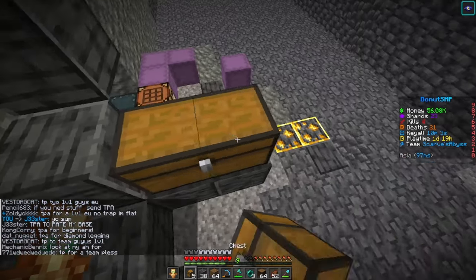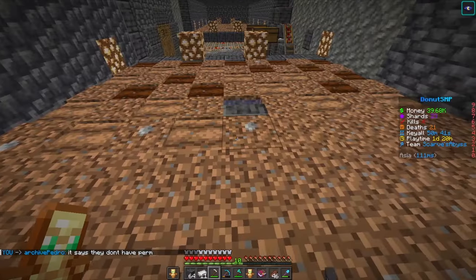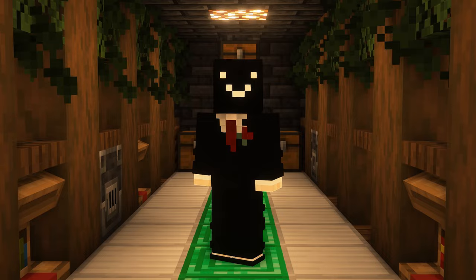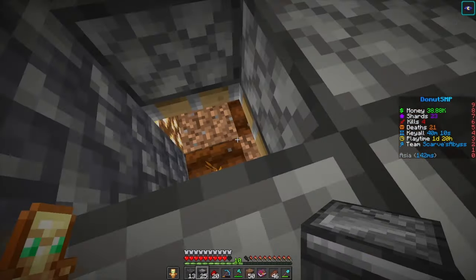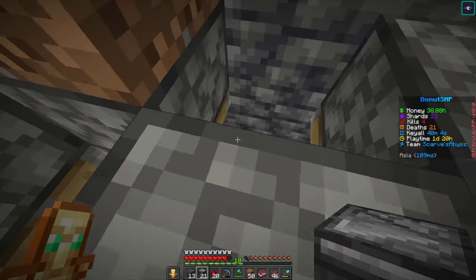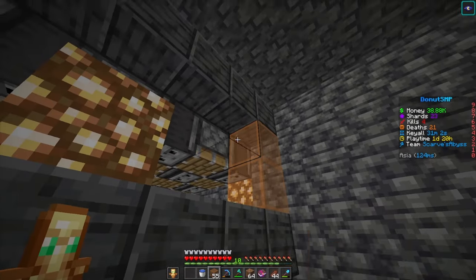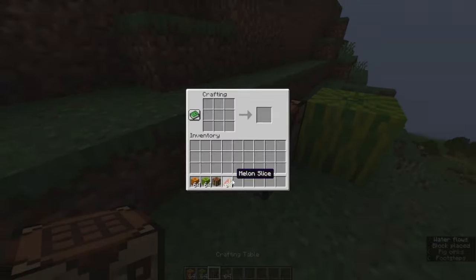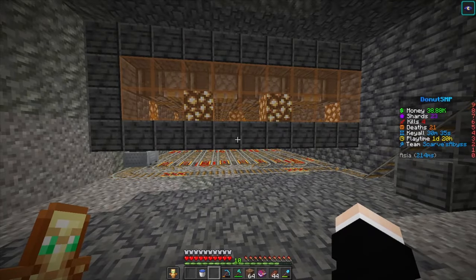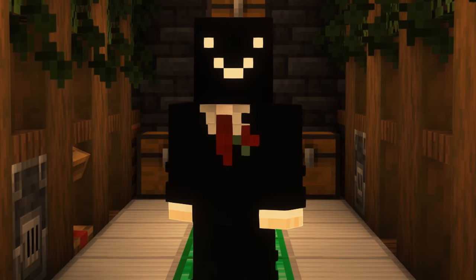Let me show you how the farm works. First, we need a collection system using hopper minecarts to collect all the pumpkins. Then a layer of dirt to plant them, and a contraption to crush them — pistons on top of every dirt block, and observers on top of the farmland to provide signals to the pistons. Make sure to put redstone on top of every observer. For decoration I added some orange glass. Pumpkin farm over melon farm because melons need to be crafted and I'm too lazy.